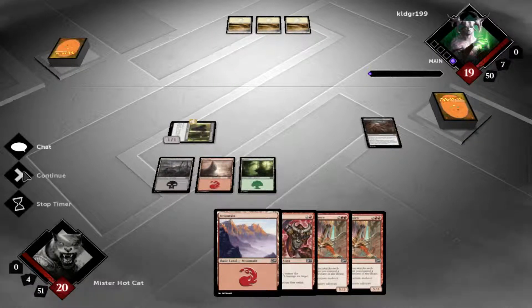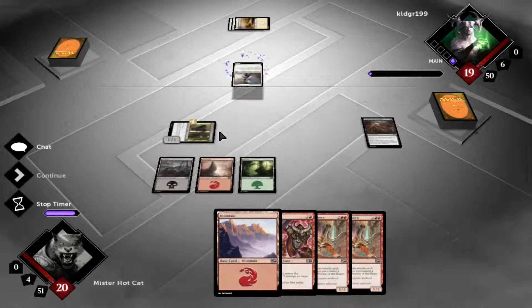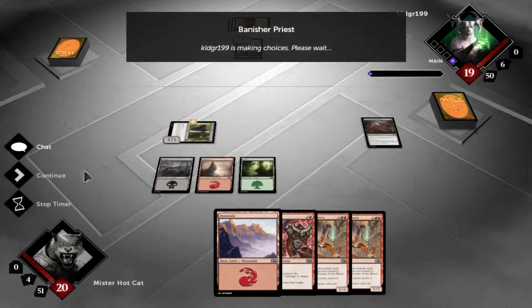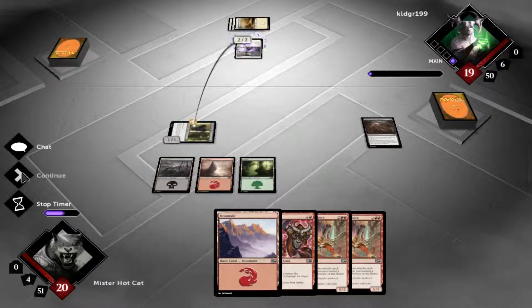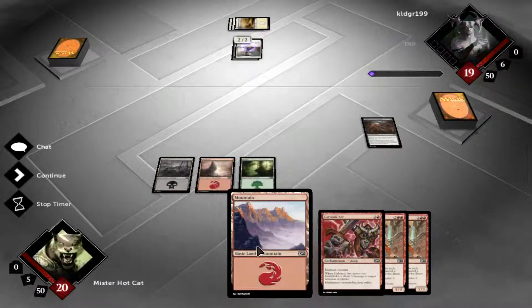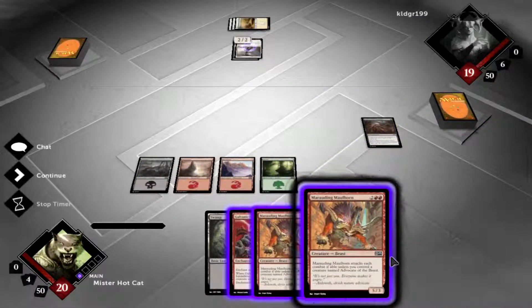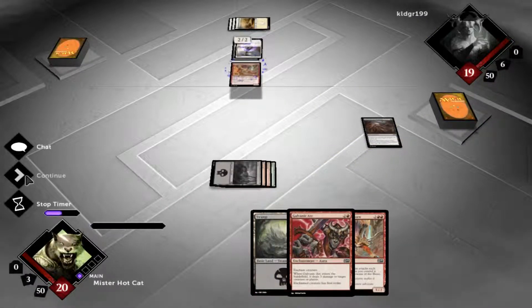What's he got for us here? Banisher Priest — using it on my 1-1. I'll take it. We definitely want to drop the mountain so we can kick our Marauder down next turn.